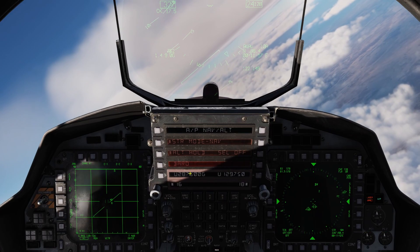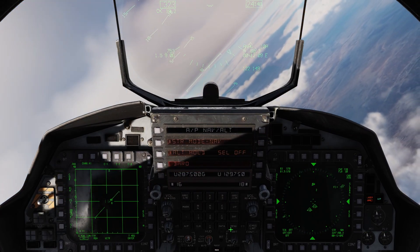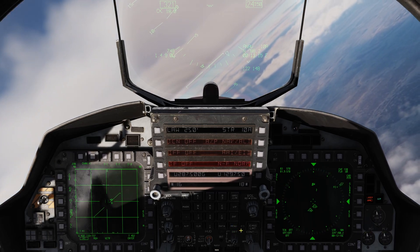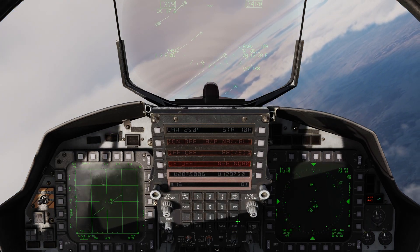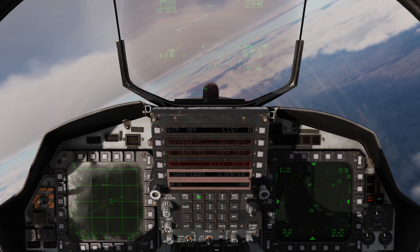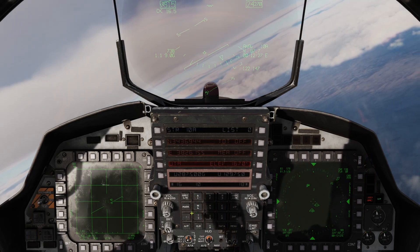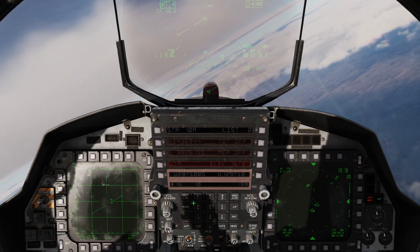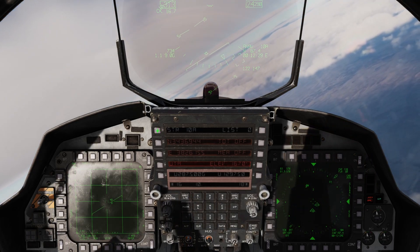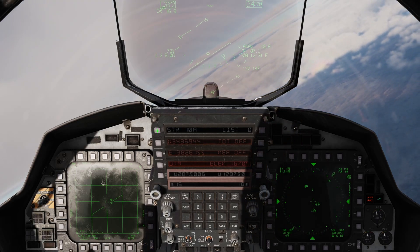We set steer point 10 in as a regular steer point, but we can change it to a target point. Go into the main menu of the UFC, press the button next to 10 to edit. The target point is whatever steer point number it is plus a decimal — so we go 10 decimal, and now it's a target point. Now we're on our way. Hope this tutorial helps you, take care.